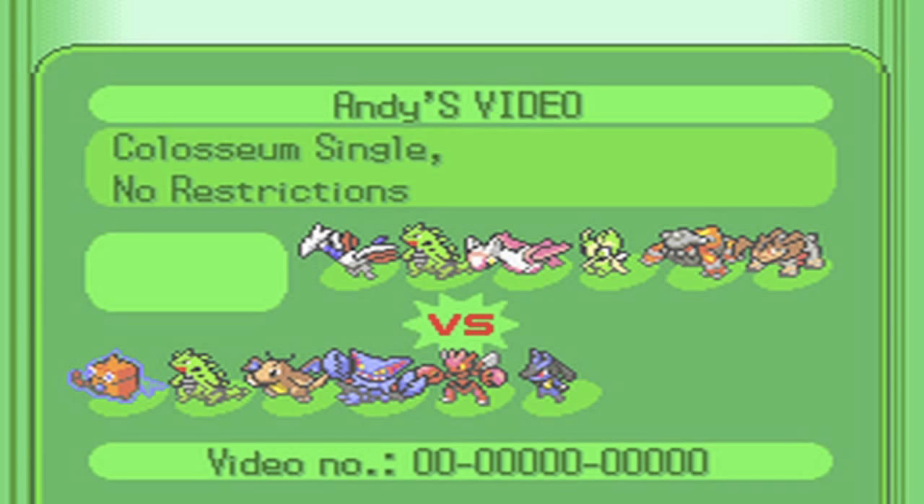Gliscor is the oddball — doesn't really fit properly. I did throw the team together very quickly, so Gliscor just doesn't fit at all. I actually went on to ladder with this team a little bit later and kicked out Gliscor almost immediately because it's absolutely terrible on this team. It opens up too many weaknesses to very prominent Pokemon in the meta.